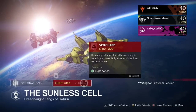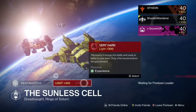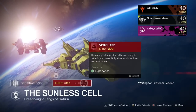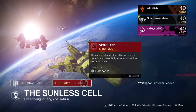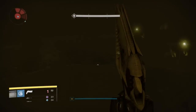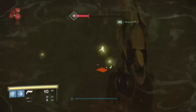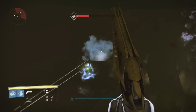To get the exotic sword, the last part of the quest will require you to go to Sunless Cell on difficulty light 300 recommended. You will then have to kill the prison warden — he will be named after your actual burn type — so if you have the arc sword, you'll have to kill the arc warden, and then kill the dark blade within 30 seconds of each other.